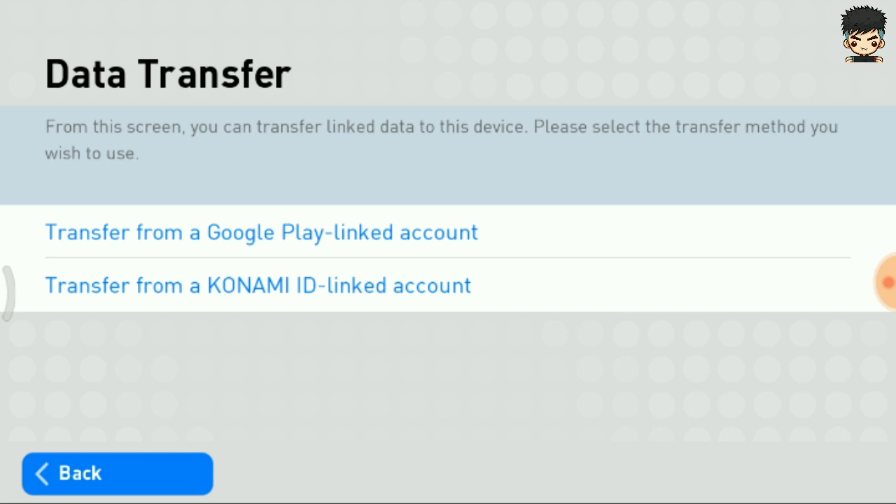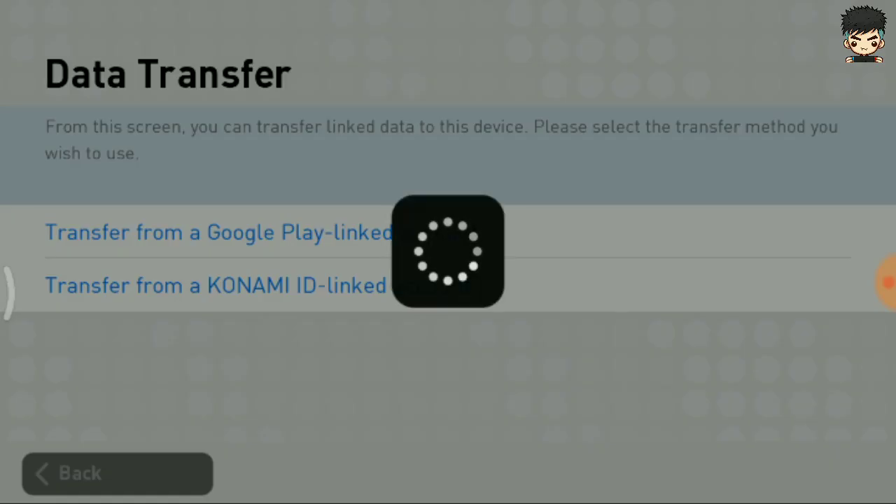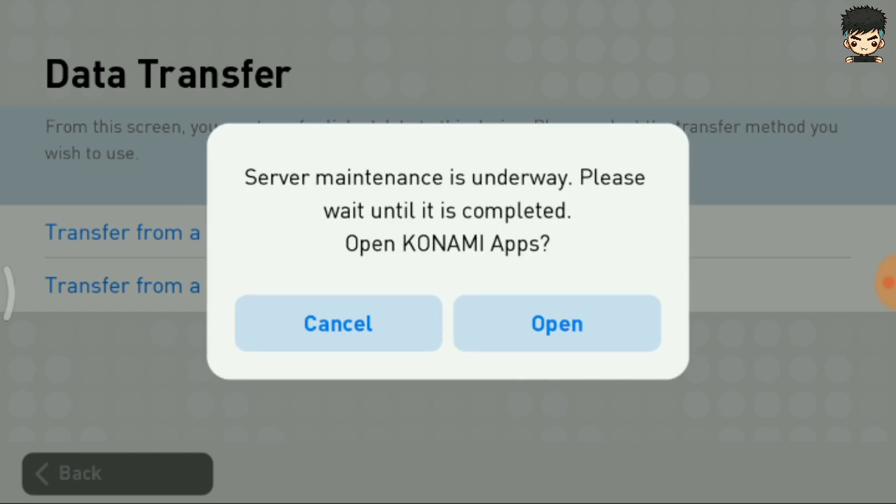Now you have two options: one is transfer from a Google Play account, or the second one is data transfer from a Konami ID linked account. I am choosing the Google Play linked option and clicking on the first one. Now click cancel — it's under server maintenance.